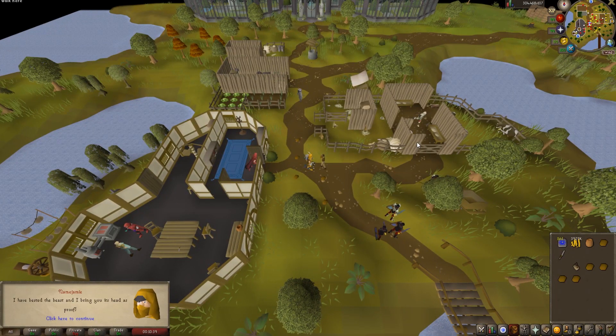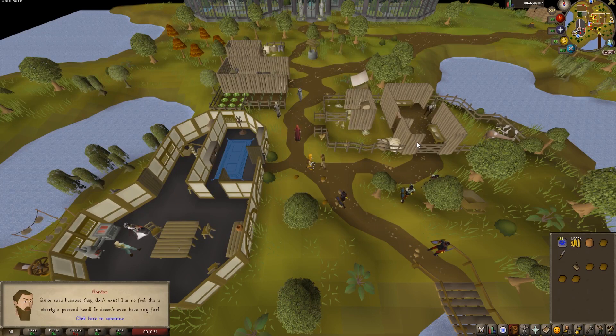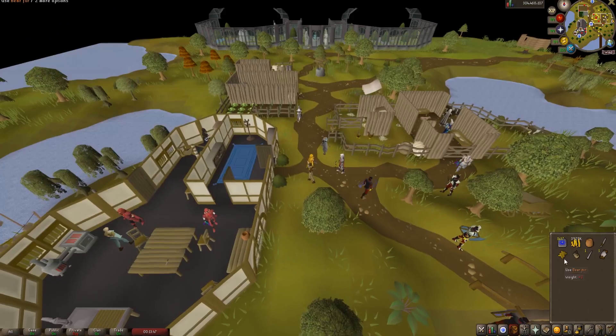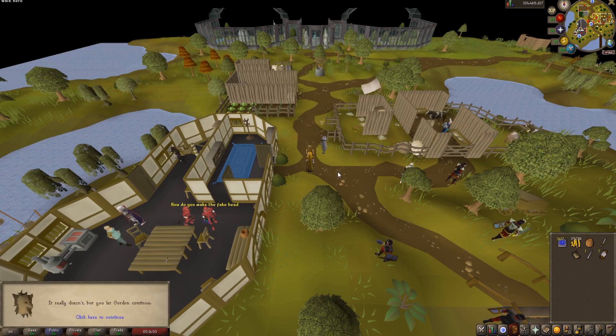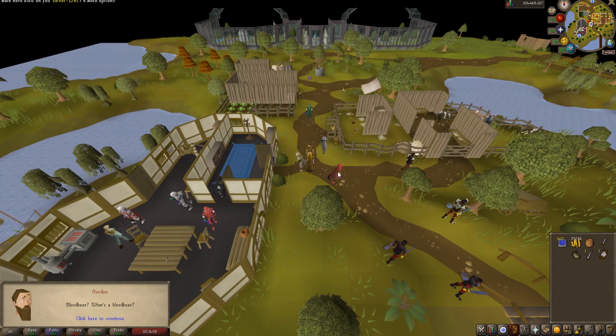He will recognize it is not real because it does not have any fur on it. Confirm this with Mary in the kitchen and then use your bear fur on the soft clay head. This will combine them. Show this to Gordon again, but he will recognize again that it is not real since there is no blood on it.